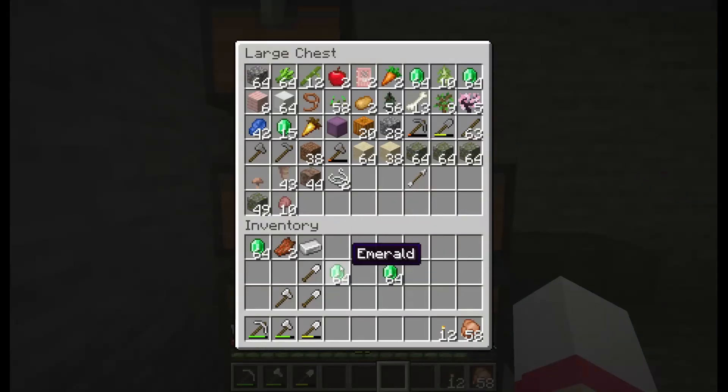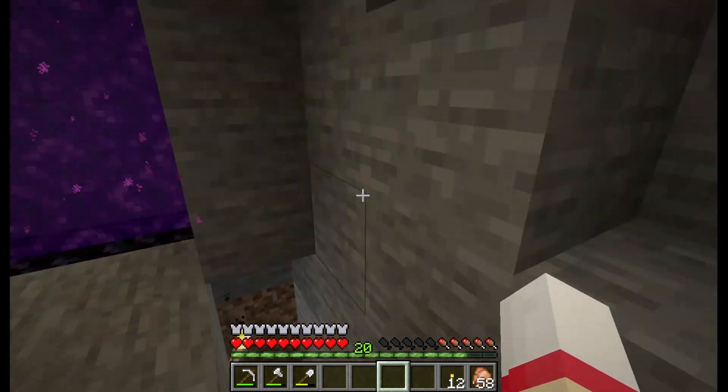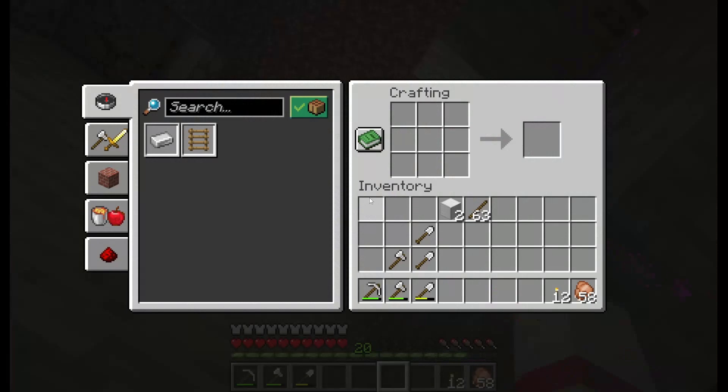We're going to go ahead and put this away. Like I said, we were trading with the villagers. We have an iron farm, hence why there are so many iron. I do have a fair amount of mossy cobblestone, but I think having some more might be a good idea.